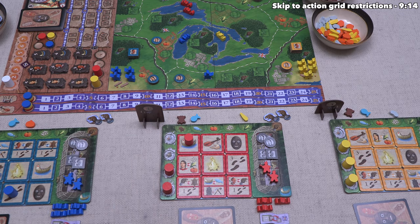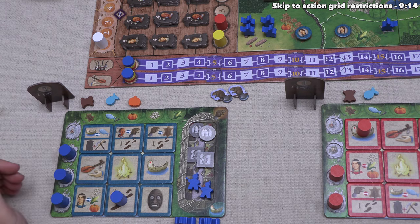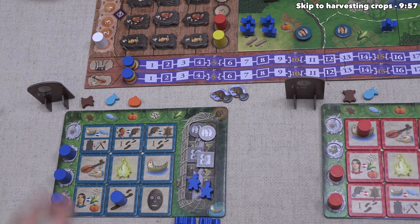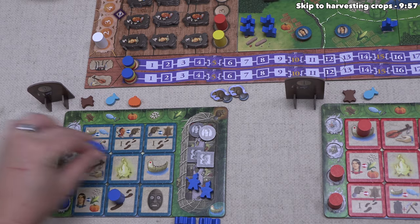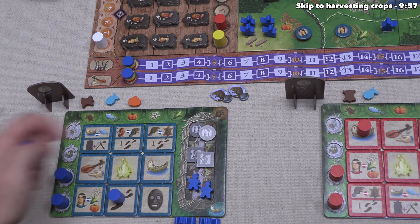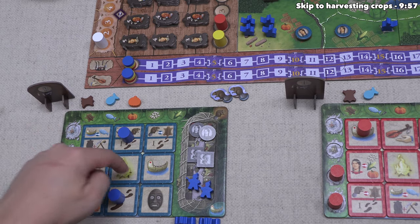Blue places a second action pawn. When placing a second pawn, it must go so that it's in the same row, column, or diagonal as the previously placed pawn — and in a position where all three action pawns can end the round in the same row, column, or diagonal. Blue has four different options available. By choosing one position, that dictates what their third action must be. After considering, they place here.